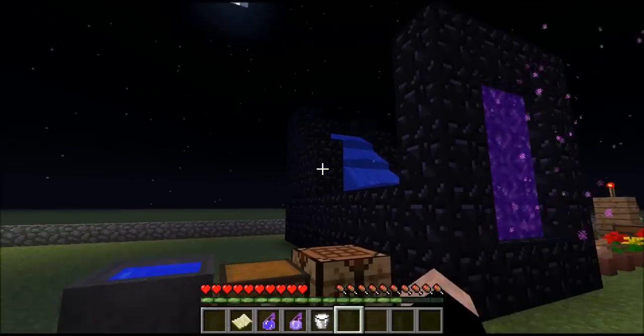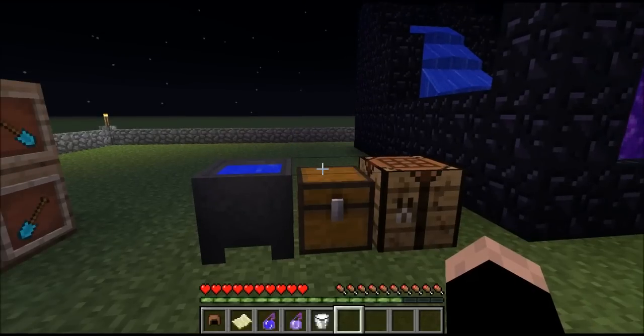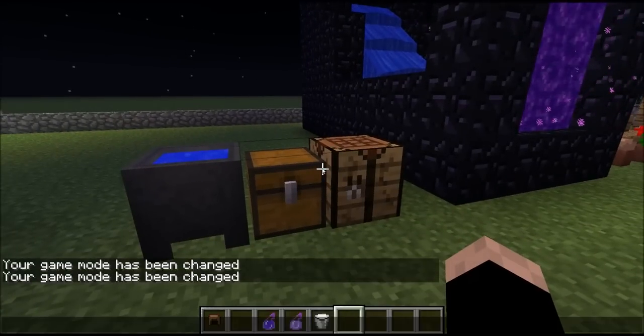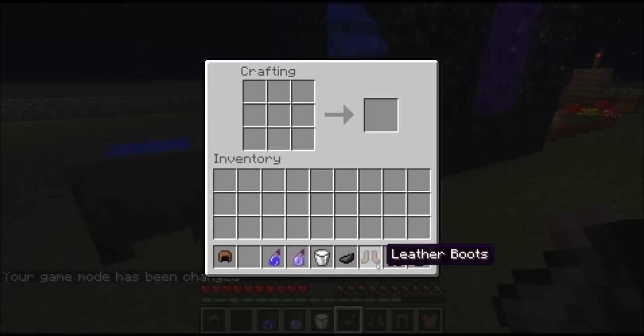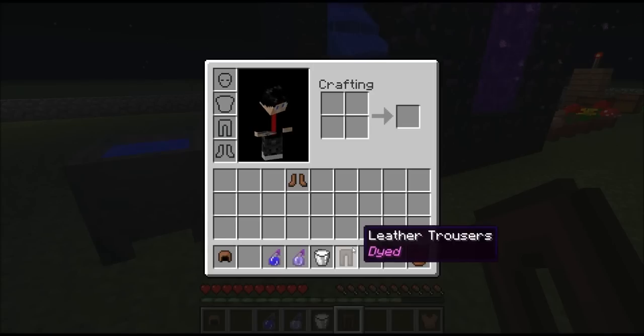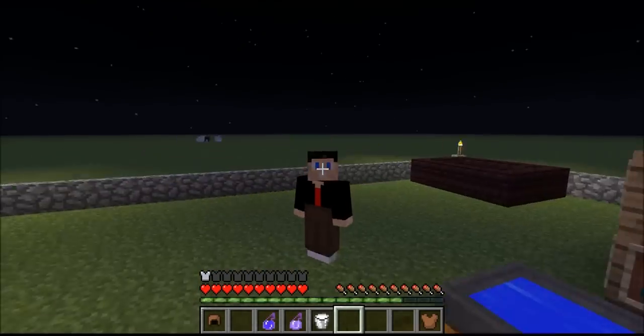Now here, this is one of my favourite changes — you can now dye stuff. So if I want to change this to black, I put that in. Now let's change my pants to black. And then I have dyed leather trousers. You put them on and they're dyed. So that's quite cool.